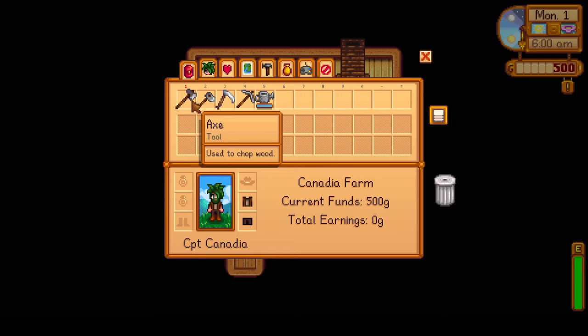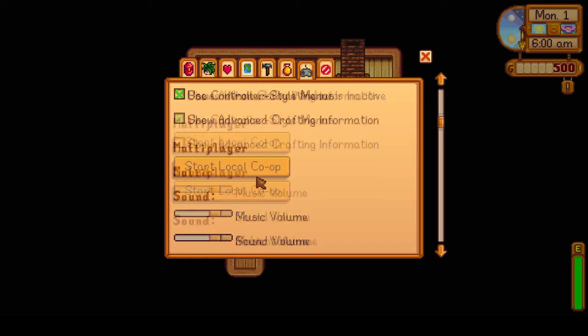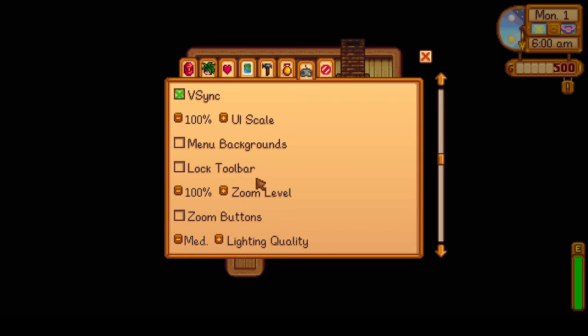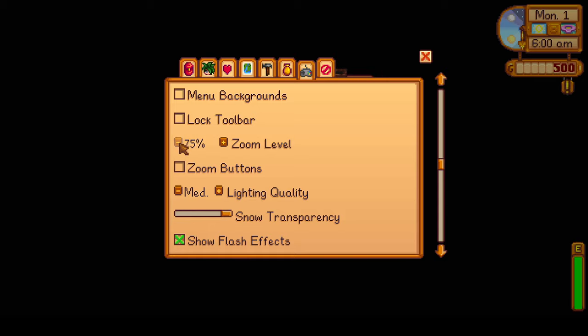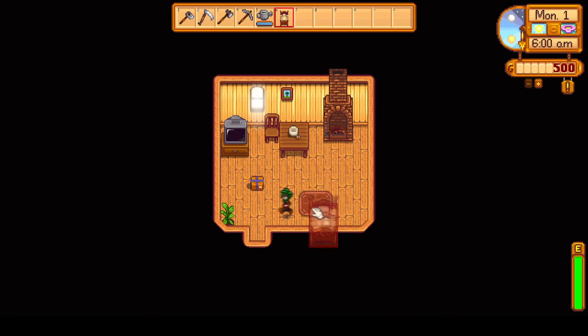The first thing I do when starting any Stardew Valley game is change my tools in a way I like them. Then I'll go to Options and turn on 'Always Show Tool Hit Location' — that's an important one, it shows you where your tool is about to hit — and then zoom out all the way. Zoom buttons are just for convenience, but zooming out all the way will let you see a lot more.